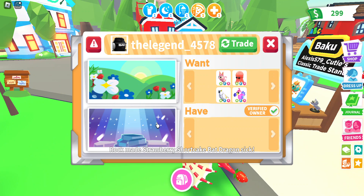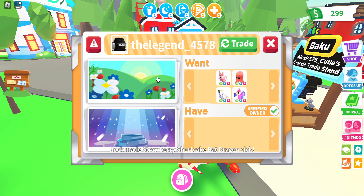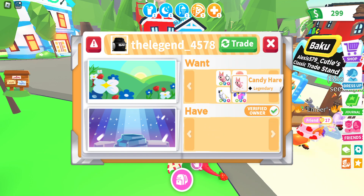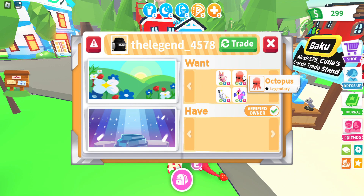So here we have this person's profile. They have two displays with nothing on them, so I don't know what's up with that — I guess they traded whatever they put in there. And then they want a Neon FR Candy Hair, a Neon FR Octopus, a Neon FR White Amazon, and a Neon FR Dodo. So they really like neons, guys. If you have any of these FR neons, just trade them and they could probably offer.